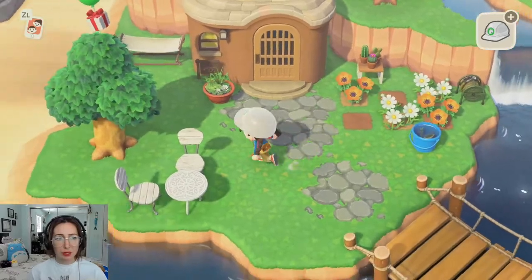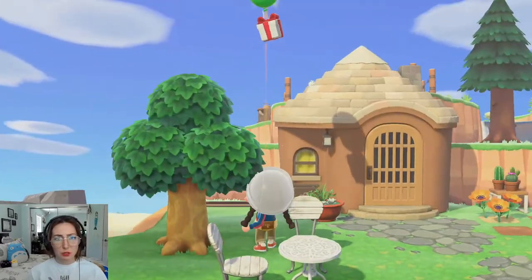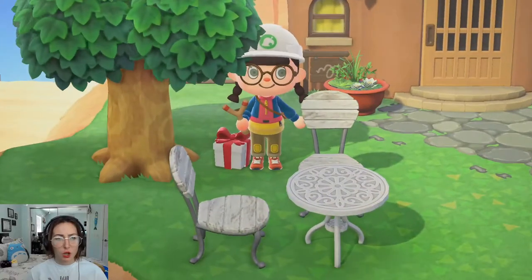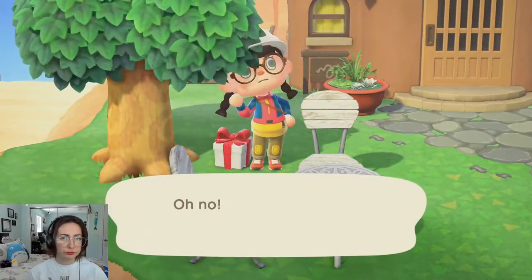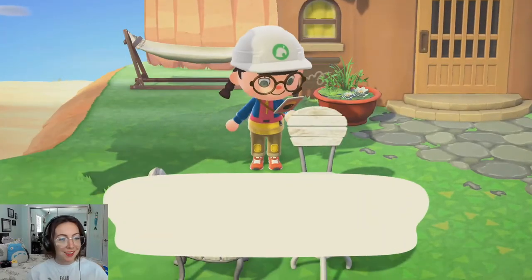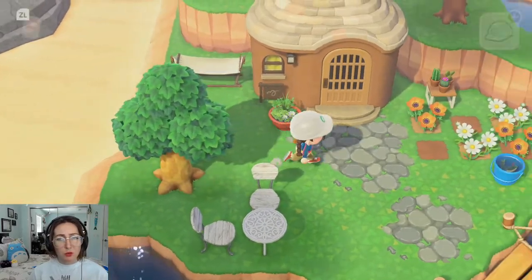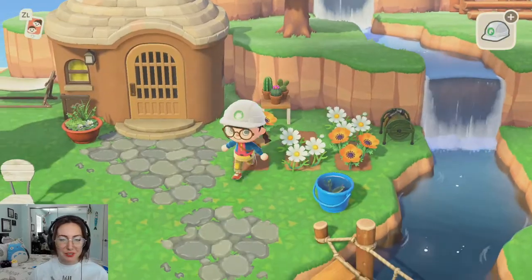I hear another balloon! What is in this one? Oh — a green balloon! Classic. A bamboo shoot lamp — wait, I don't think I have this! Nice — I like that one too, that one's cool.